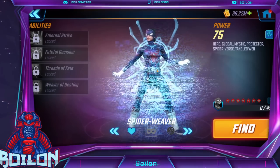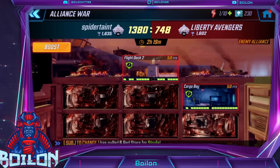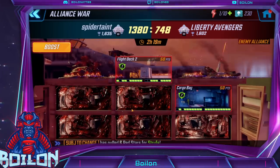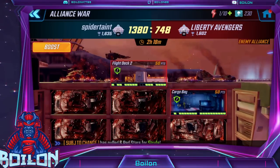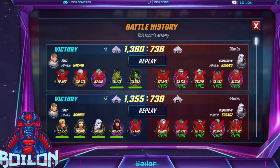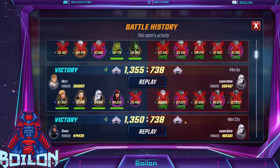Now that that's out of the way, let's take a look at one or two of these war replays. So we're back here in Alliance War. Shout out to Liberty Avengers, who we are matched up against this war in zone one. You have to go into the history menu and you can see there's a replay function for any of the matches that happened post-patch. Some of the ones that are pre-patch — you can see that it's not there — but for some of the other ones you can see that it is.